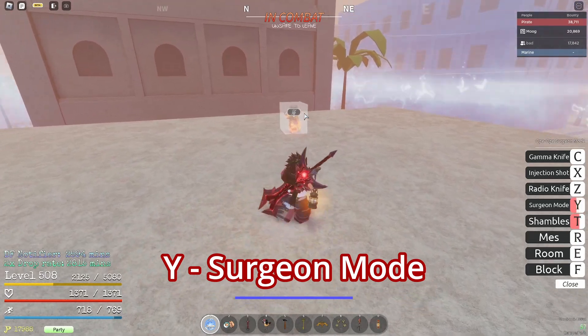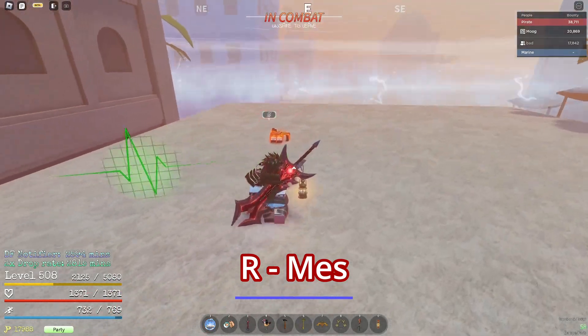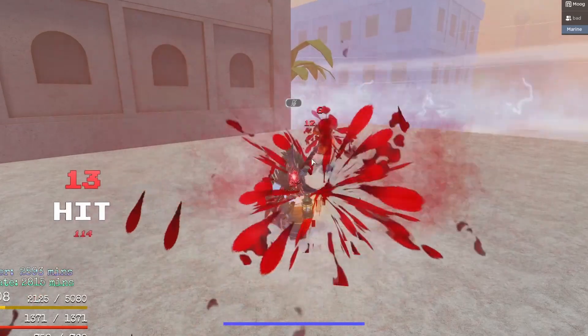If I switch to Surgeon Mode, I can use more abilities. The first one is Mess, which steals their heart and does a lot of damage. It also insta-grips them if they're low enough.